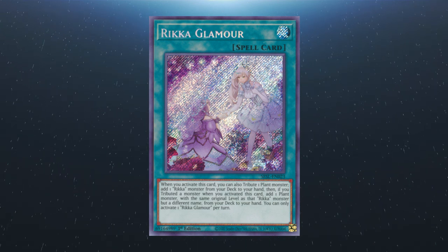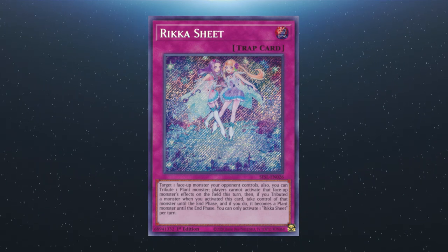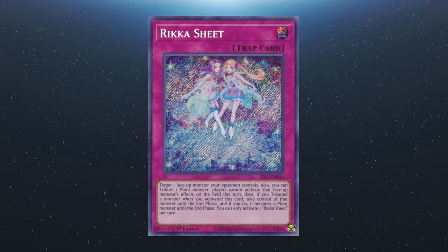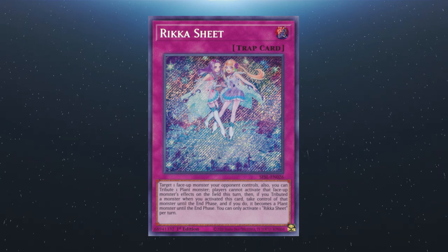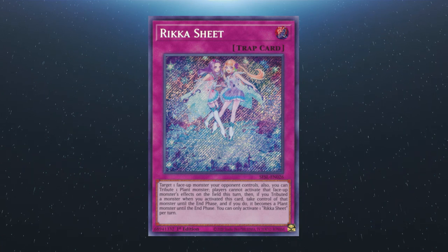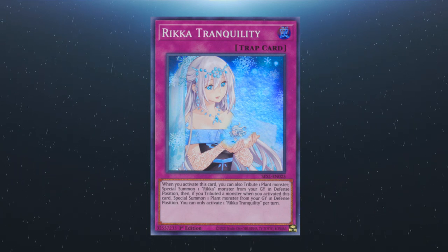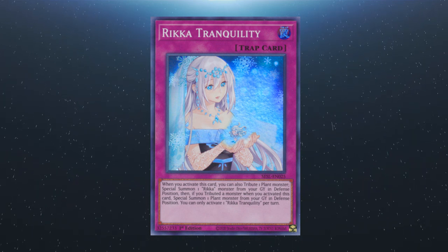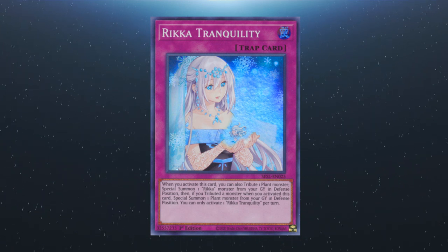That's a little bit weird and may take you some time to get your head around. Rikka Sheet: target a face-up monster your opponent controls. Also, you can tribute a plant monster — players cannot activate that face-up monster's effect until the end of this turn. Then, if you tribute a monster when you activate this card, you can take control of that monster until the end phase, and if you do it becomes a plant monster until the end phase. You can only activate one Rikka Sheet per turn. And lastly, Rikka Tranquility: when you activate this card you can also tribute a plant monster. Special summon one Rikka monster from your graveyard in defence position. Then, if you tribute a monster when this card is activated, you can special summon a plant monster from your graveyard in defence position. You can only activate this card once per turn.